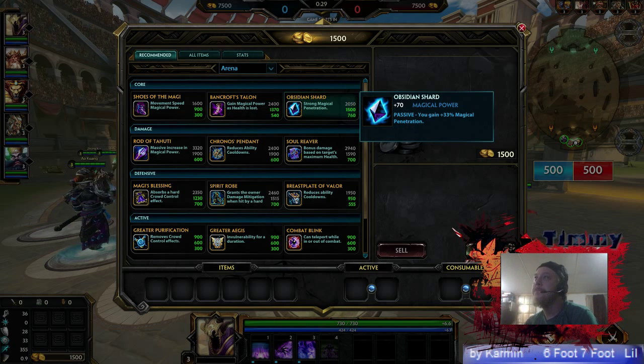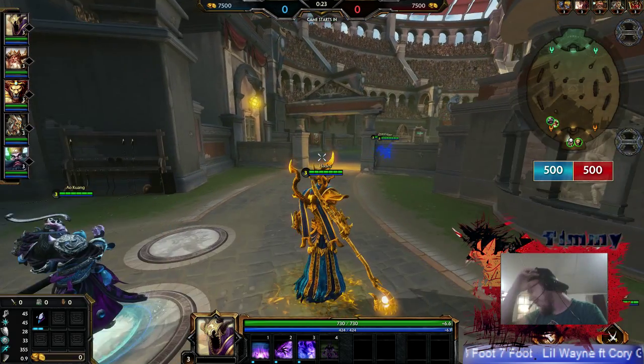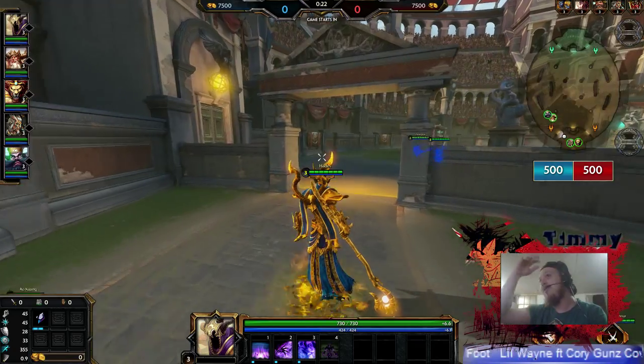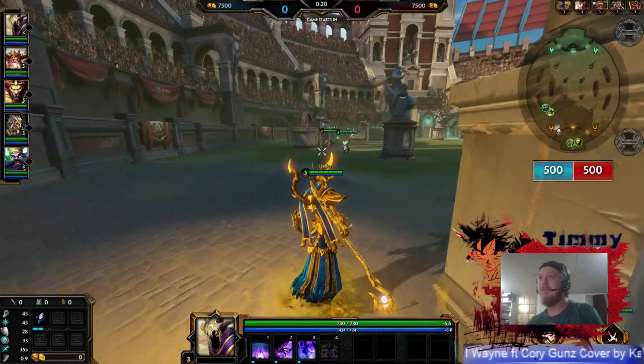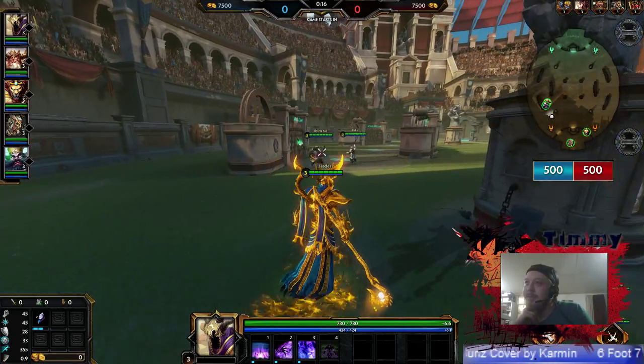I'm going with Obsidian Shard. I know it's probably better to go with the boots at first just for the movement speed alone, but I like making plays at the beginning, and Obsidian Shard helps me do that for sure.